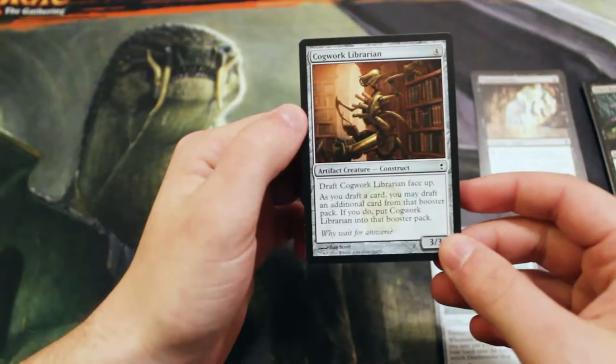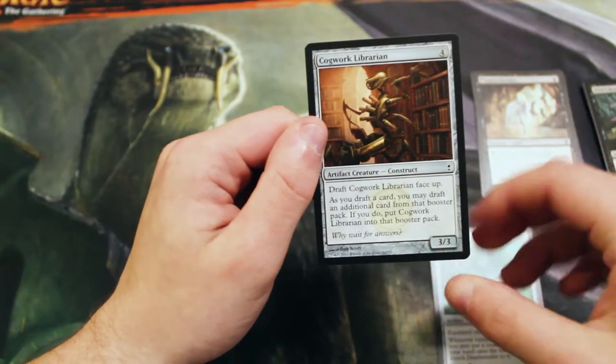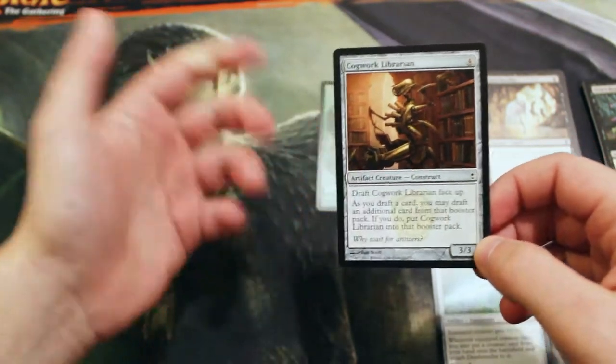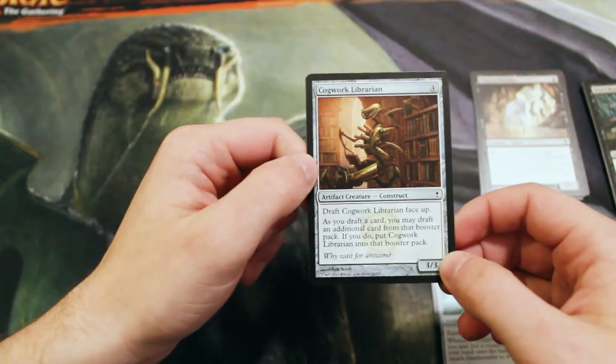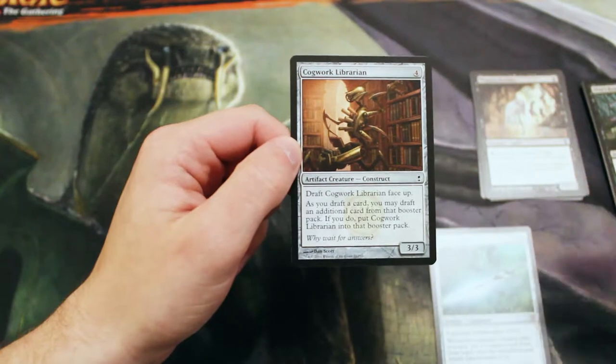We also have a Cogwork Librarian, which is one of the features of the Conspiracy sets — as you draft this, you can draft an additional card from that booster pack. That was sort of the fun of Conspiracy: you can do random things like pick up extra cards or pick up a brand new pack of cards.